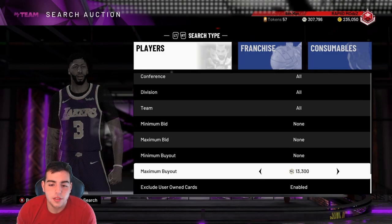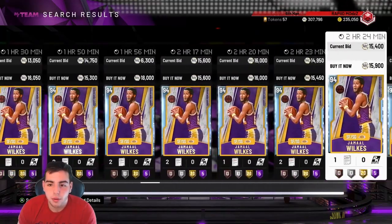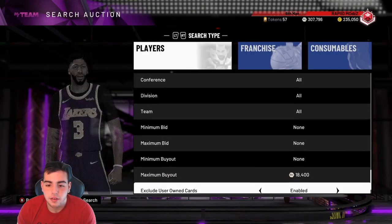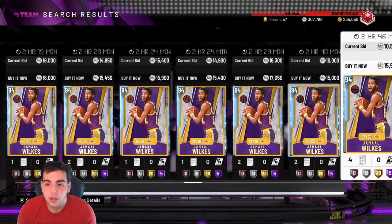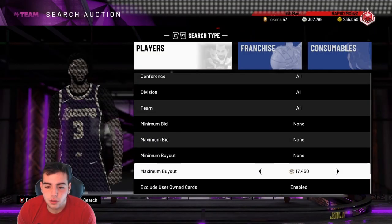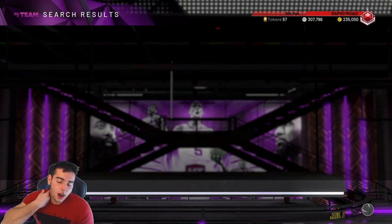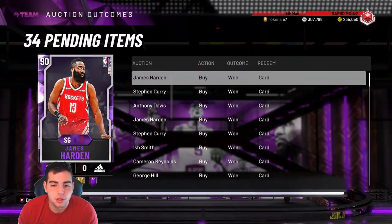I'm so frustrated that I can't look up the diamond filter — it's literally destroyed. Jamal Wilkes is in the way. If I buy Jamal Wilkes it still won't matter because he literally broke the filter. My new diamond filter is now at like 15K, which is such bogus. The filter is broken and as you can see there's clearly Jamal Wilkes up there ruining everything.